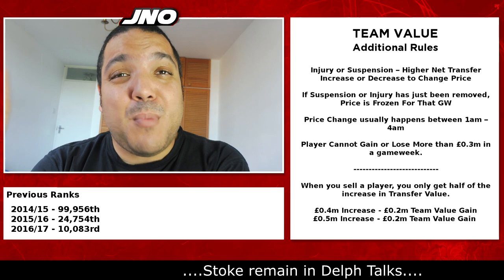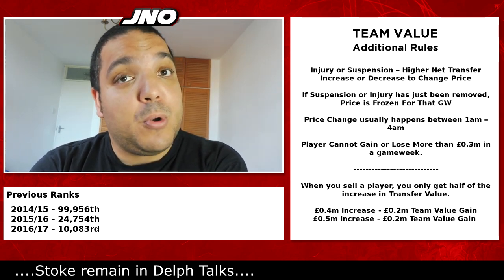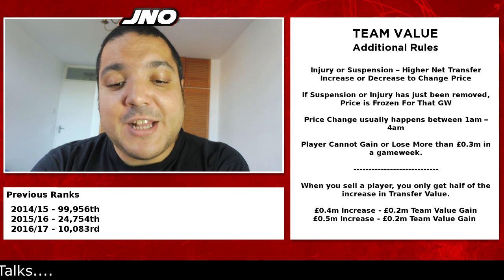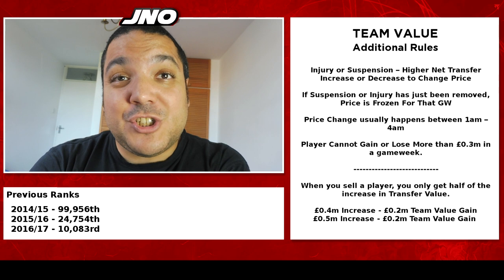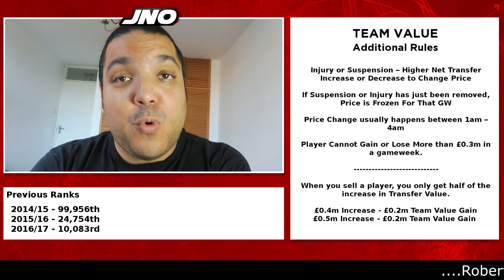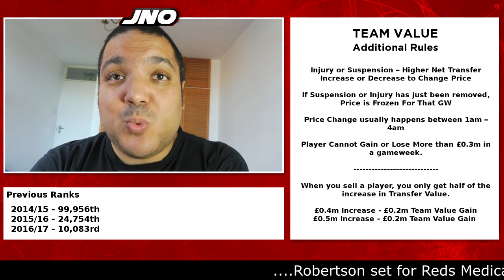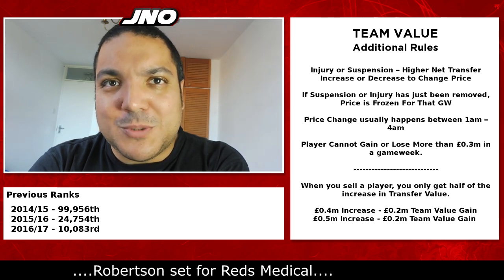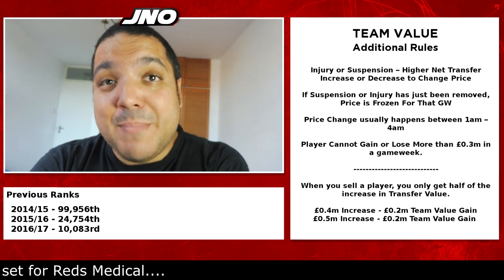Additional rules to how this works — and this might have changed, I am using stats based off of last year, so apologies if this isn't correct. If there is an injury or suspension for a player, you need a higher net transfer increase or decrease to change the price. If a suspension or injury has just been removed, the price is frozen for that game week and will be eligible for price changes the game week after. Price changes usually happen somewhere between 1am and 4am in the morning, and a player cannot gain or lose more than 0.3 million in a game week.